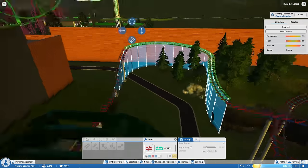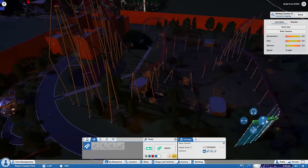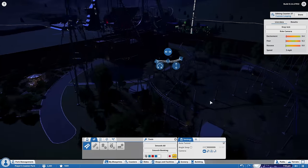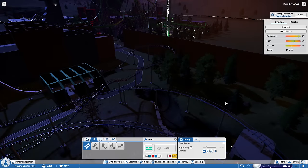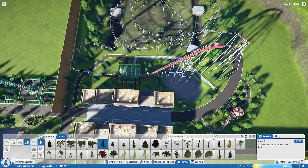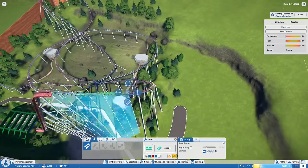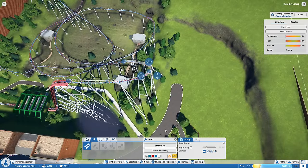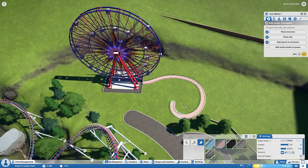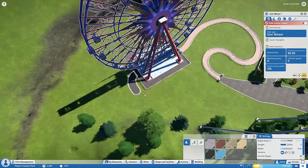Parts of the coaster got really janky and it's not something I'm in love with. I'm building in a relatively cramped space so there are a lot of turns. The very first piece leaving the station got deleted somehow and I couldn't get it to match back up with the chain lift — it was very annoying. I got frustrated and just completed it, so it's got this weird bump at the beginning. I had been working on this for three or four hours at that point and just wanted to be done. I'll definitely fix it when I do the final detailing pass.